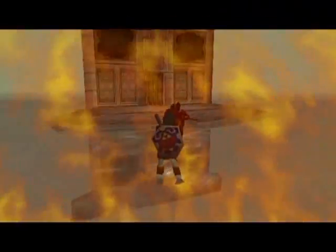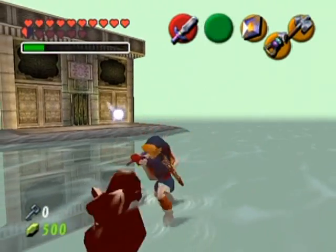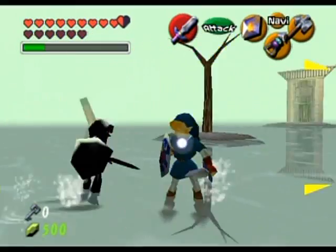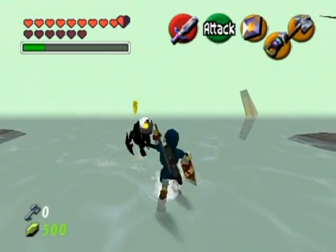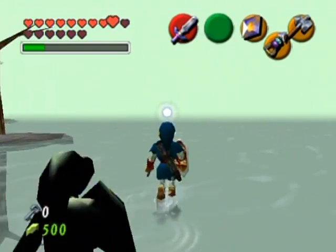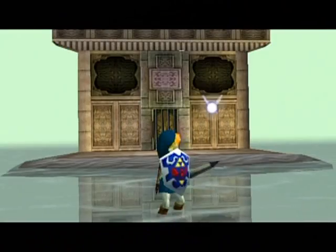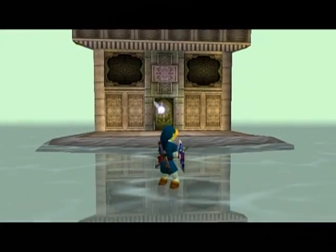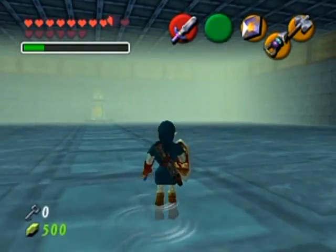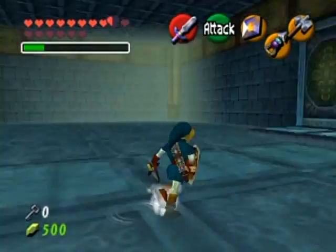He's gotta go down eventually. By the way, I left the temple to get three fairies from the fairy fountain at the Sacred Forest Meadow, just so I can tank hits as much as possible — this guy was seriously annoying me. Finally, there he goes. Since I'm going to cut a lot of footage, I can continue on. This whole room was an illusion — it doesn't continue forever; that was just Dark Link's illusion.